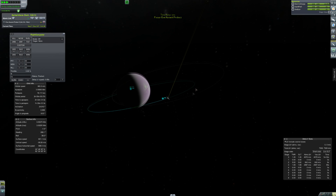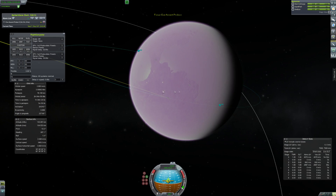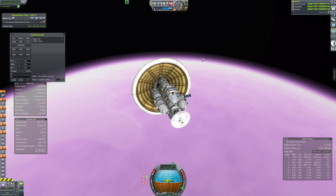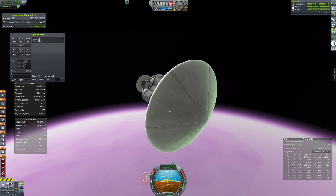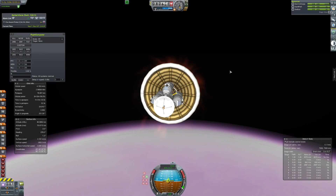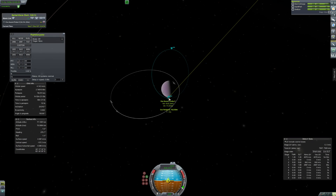Now we need to descend and do many aerobraking passes, because EVE's got a nasty atmosphere — it likes to rip apart ships and things — so we're going to slow down as much as possible. We've picked a good spot where we should be over land for a few orbits, so we start aerobraking, bringing our apoapsis down, and hopefully slowing ourselves down.